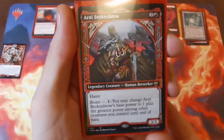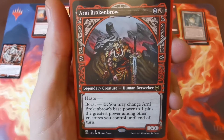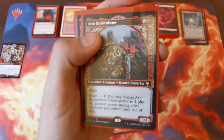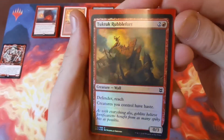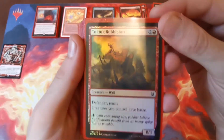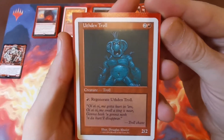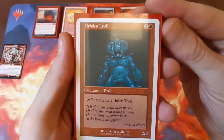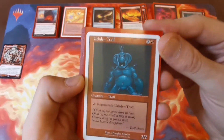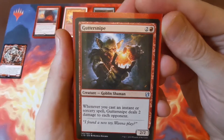Arni Brokenbrow is mainly in here because he's legendary so he can wield the hammer if needed. He has haste on a three-mana 3/3, and you can boast him to increase his power on attack. Tuk-Tuk Rubblefort — a defender with reach for three, a 0/3 — but it gives all your creatures haste, and haste is your game changer in red. Then a classic Orcish Mechanics for two and a red — a 2/2 that just regenerates for one, keeping it alive as a chump blocker after you destroy all the creatures on the board.